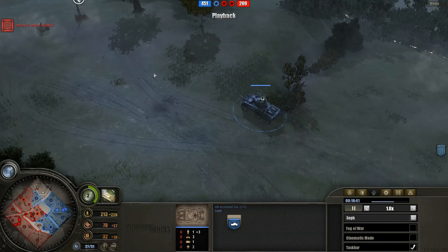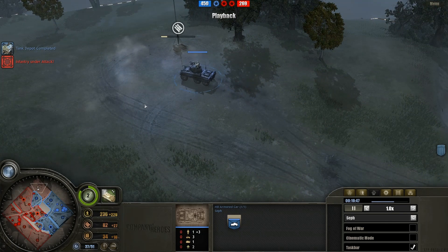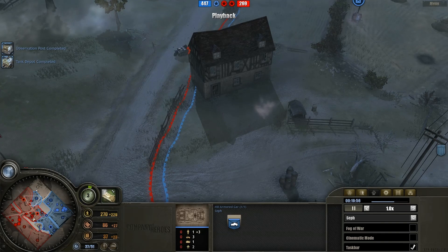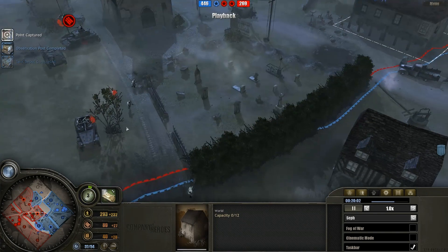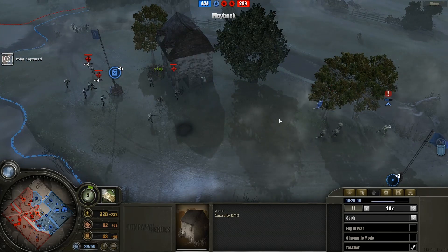I think the T17 is very underused and underappreciated. For whatever reason, people just love the vanilla M8. The M8 mines are a bit more powerful than normal mines but they cost a lot — like 50 munitions each — and as we saw, the Kettenkrad revealed that M8 mine which the infantry then destroyed. Kind of a waste.